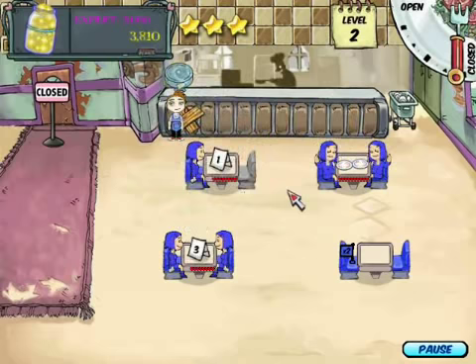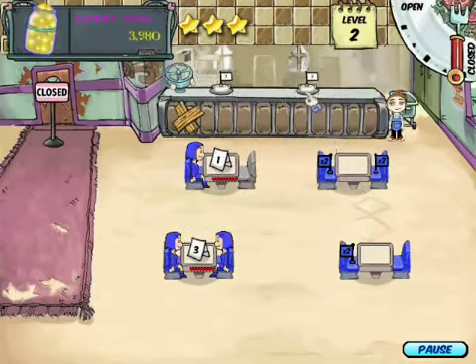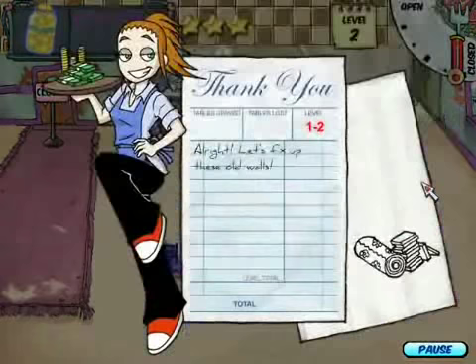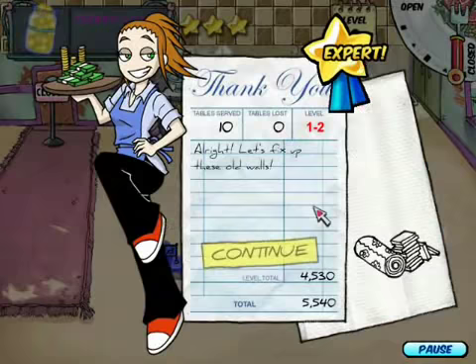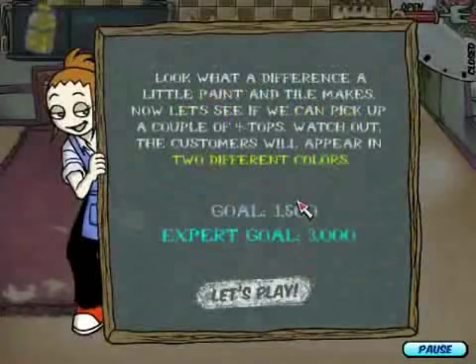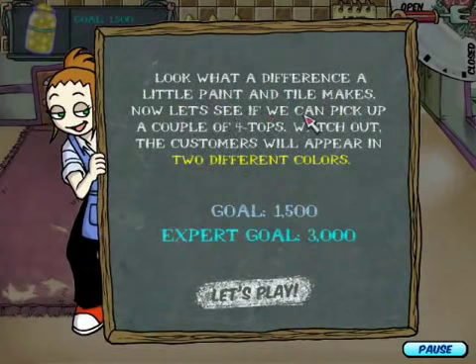Take that, I'll take that, you get out of here. I'll take that tip. This is going well — this is going happily. Why is there only women? Looks like we're done here, that was pretty easy. Let's fix up these old walls. Expert score! Look what a difference a little paint and new tile makes. Now let's see if we can pick up a couple of four-tops.